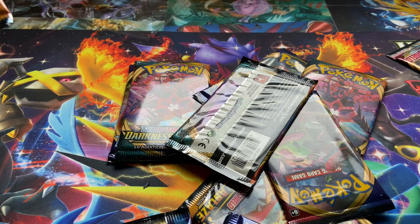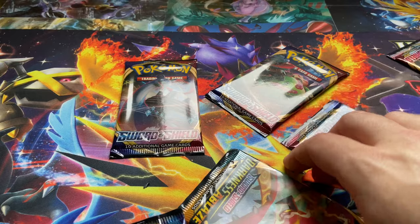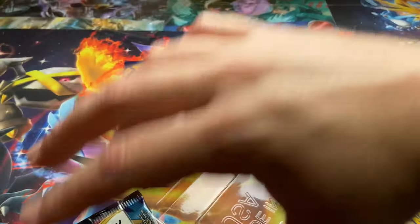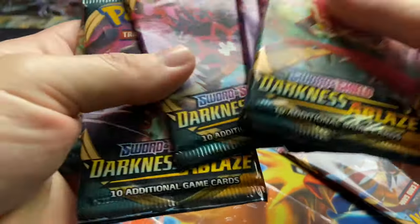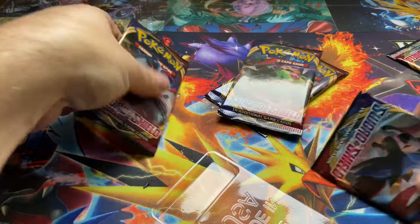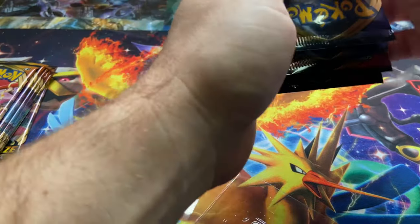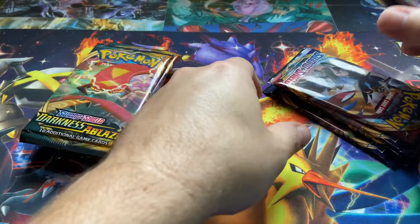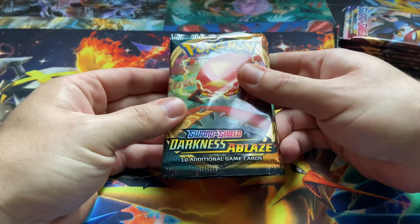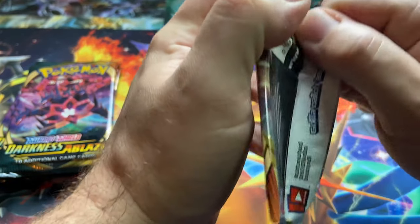Head over there and buy as many as you can, especially if you're not able to find these locally. I got my order in and it should be on the way any day now. Let me make sure — these are all Darkness Ablaze and then we got all the Sword and Shield. Let's get started — first up we're going with the Darkness Ablaze packs.